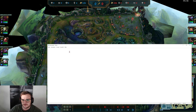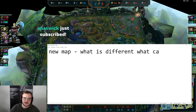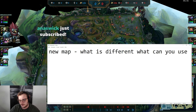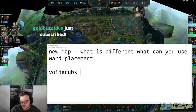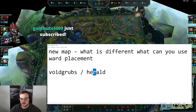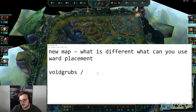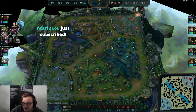First of all let's talk about a few topics. The first thing will be the new map - what is different, what can you use, and what should you know. For example, ward placement can be a thing. Then the next topic will be void grubs - that's also very important - slash herald. What should you be playing for? What are the things that spawn before the herald spawns? We'll do void grabs slash dragon, and then later we'll be talking about herald, and there are a few other tips I can give on that.